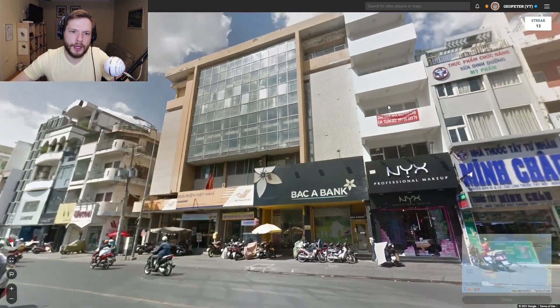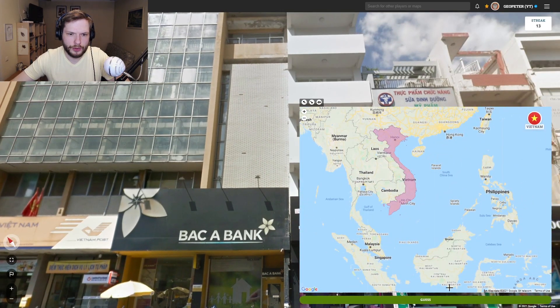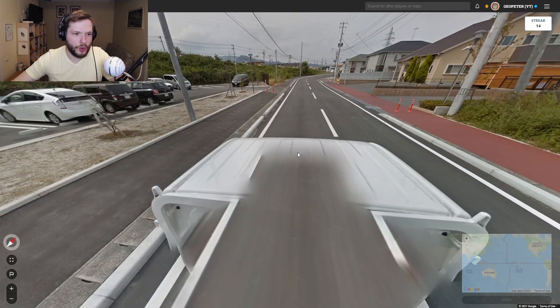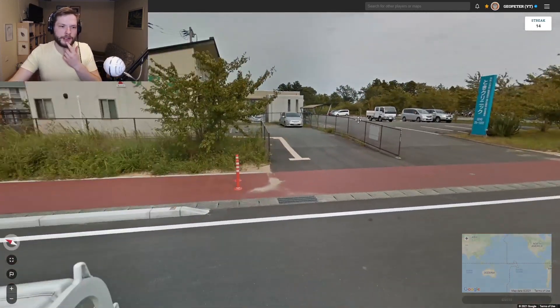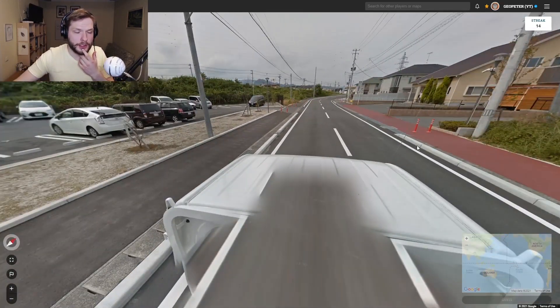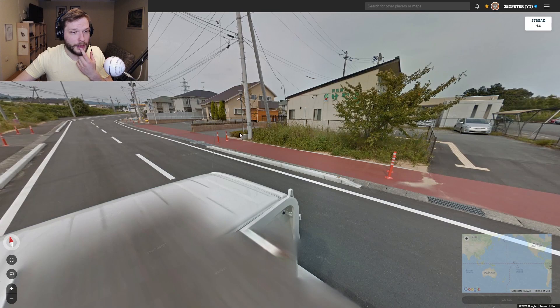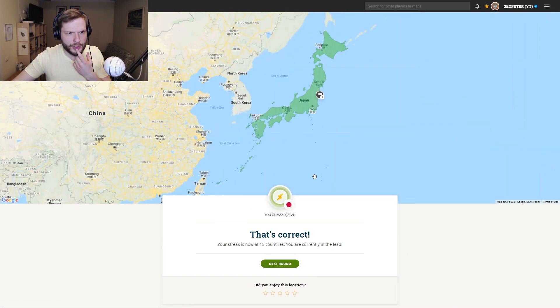Buck a bank. These are Vietnamese language — no questions asked. Oh my God, where was this Google car? This was Japan. Someone on our Discord server posted this car — this is a weird one. If you're not on our Discord server, feel free to join; the link is in the description. Yeah, this is Japan for sure. We saw some Japanese there.